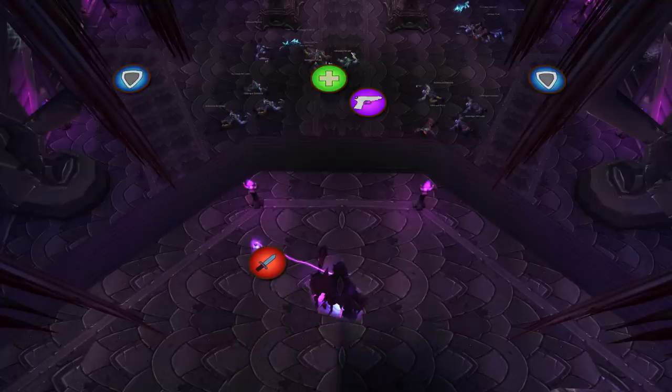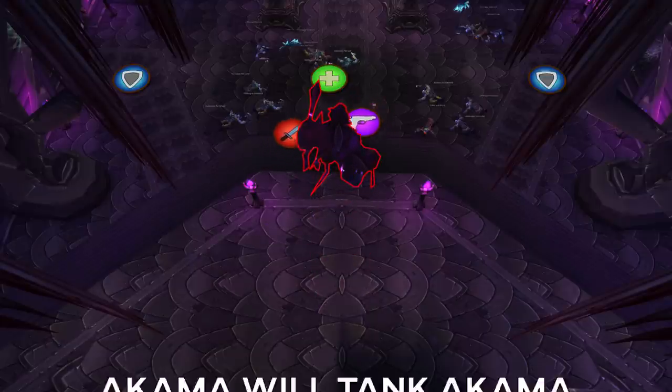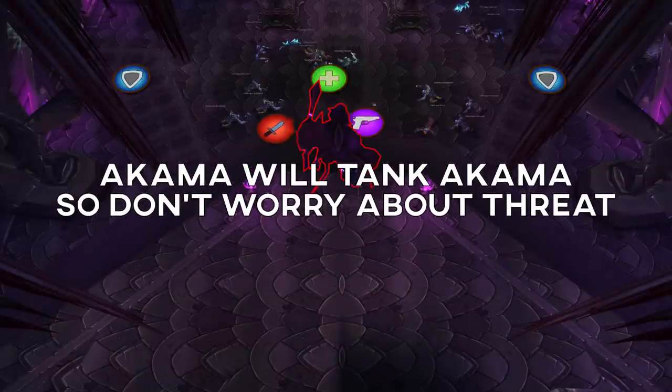Once they are all dead, phase 2 will start, which is a 60 second DPS race. Your tanks just need to survive with the adds and your DPS needs to do big damage. Use Frost Traps and CC to help your tanks if they need it.